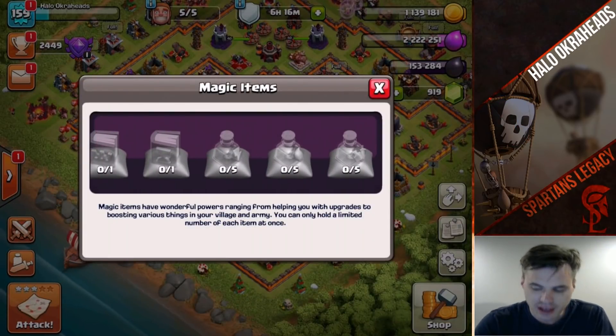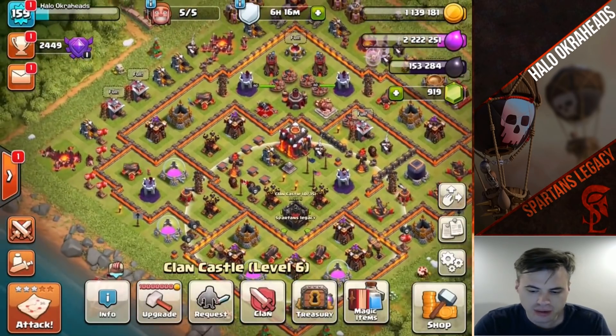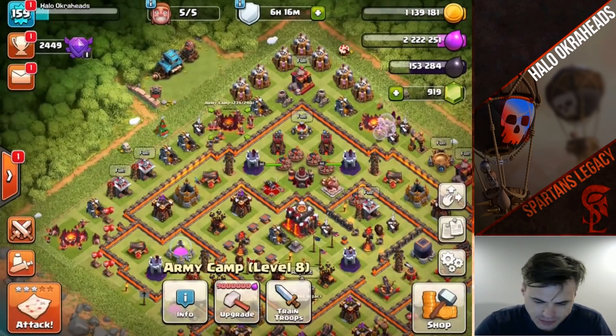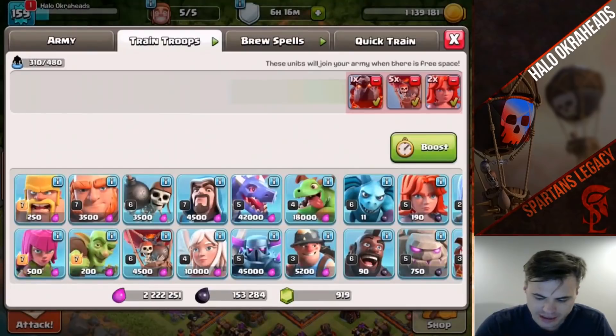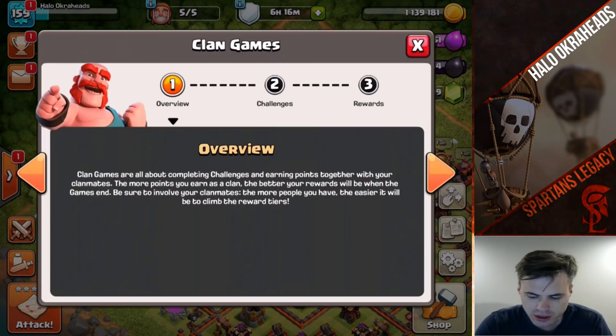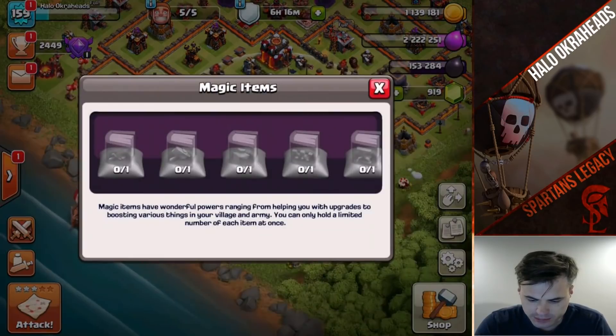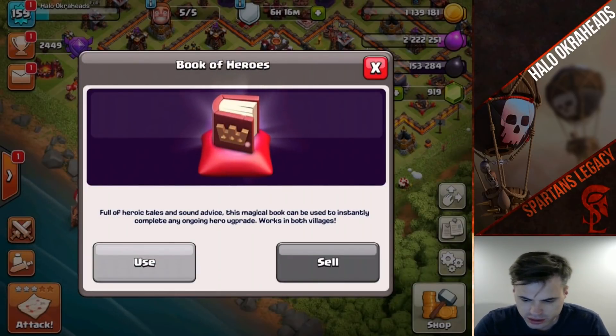That is amazing. If you're not maxed out, you probably won't want those gems — some of the other items might have more value for you, such as heroic tales and things of that nature.